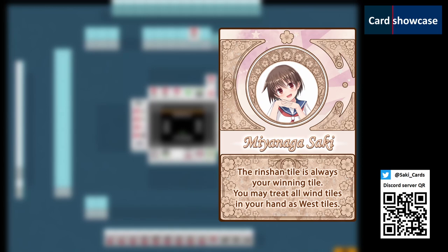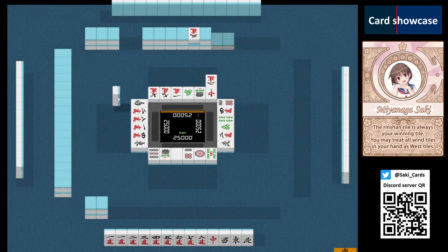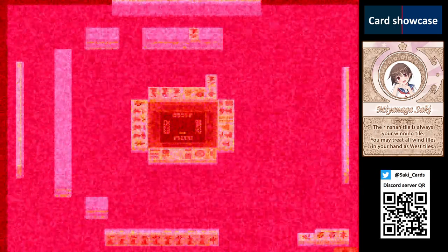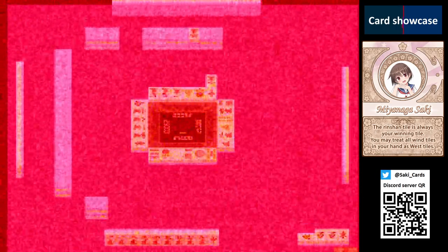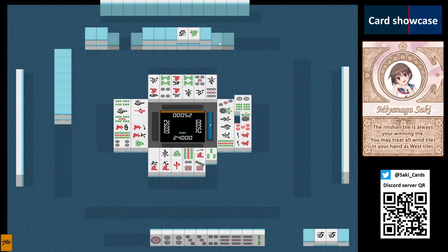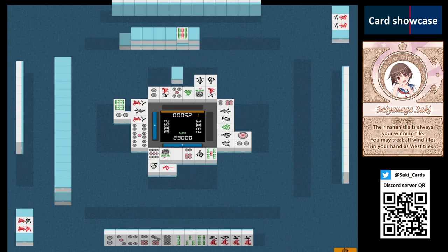Saki is known for getting Rinshan Kaihou. In Saki Mahjong Cards, her Rinshan tile is always a winning tile. She may also treat any wind tiles present in her hand as West winds. This means she may call on West tiles and form mixed wind melds — they will be treated as a pon or kan of the West and give Yakuhai accordingly. Note, however, that this does not allow you to do mixed wind calls on other winds than West, since the ability only applies to your tiles and not other players. Calculating Saki's waits can be difficult. In this example, her waits are East, South, West, 2, 5 and 8 pin. Also notice you can ron on the North. Saki can ron the Rinshan tile no matter if it is her actual winning tile — this also applies to your opponent's Rinshan draws. If someone were to deal you a Rinshan, you may ron it.